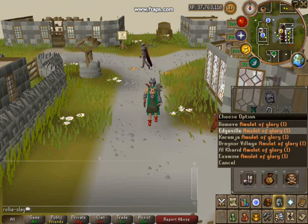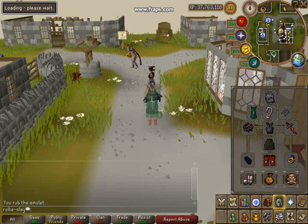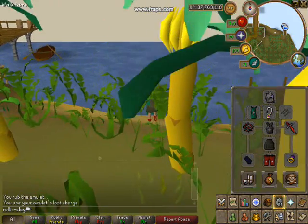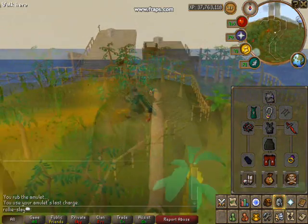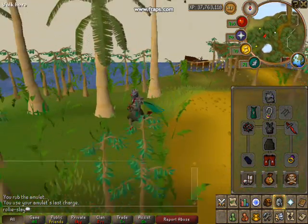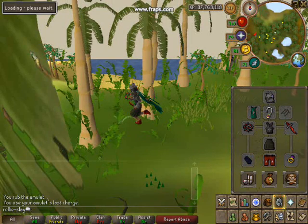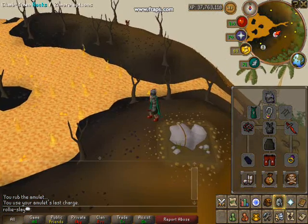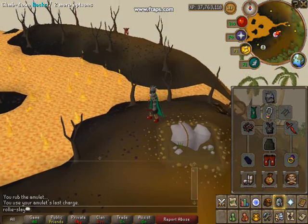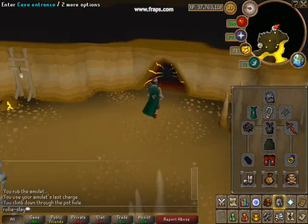To get there, rub your glory and go to Karamja. Once you get here, run west until you see a rockslide with a rope on it — climb down. Then to your east you'll see a cave entrance; enter through the cave.